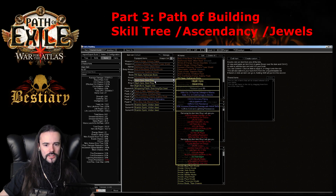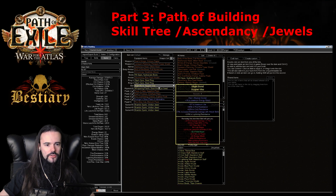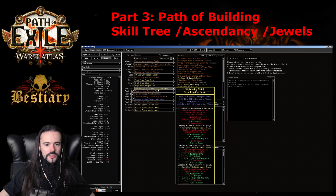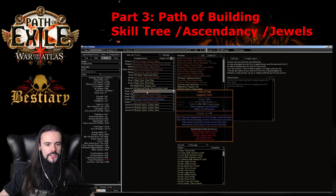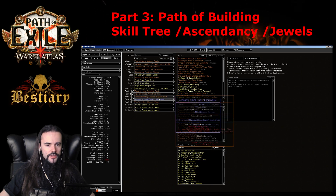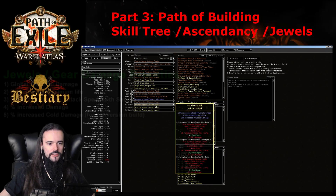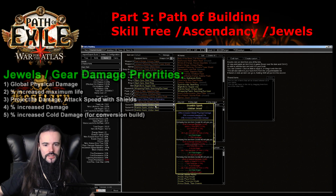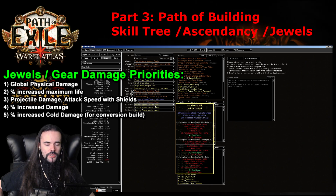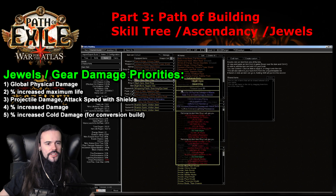Steel rings provide mostly flat physical damage with attacks and life — nothing too crazy. The belt just needs elemental damage with attacks again. Gloves are mostly flat physical damage to attacks and life. For flasks, Taste of Hate and Seething Divine Life Flask are the biggest boosts, along with a Sulphur Flask for the damage, an Onslaught flask for attack speed which is mandatory, and a life flask as the fifth slot. Wise Oak is also cool but not mandatory.